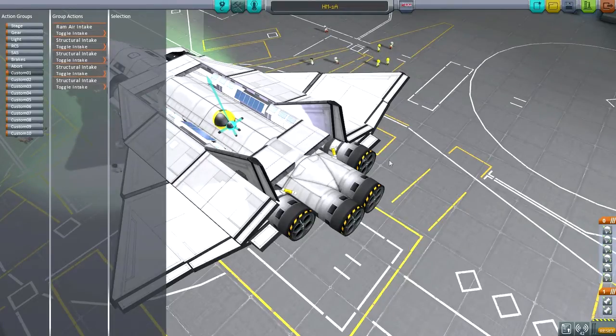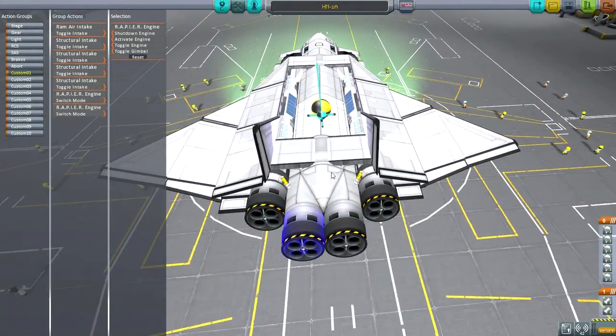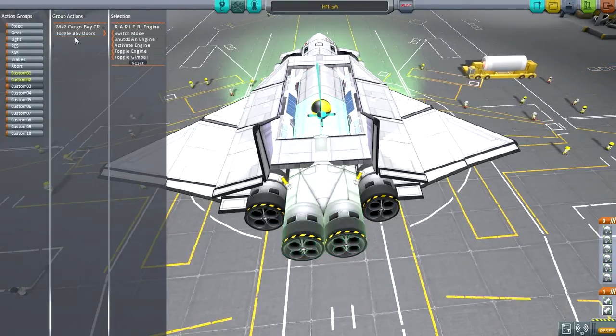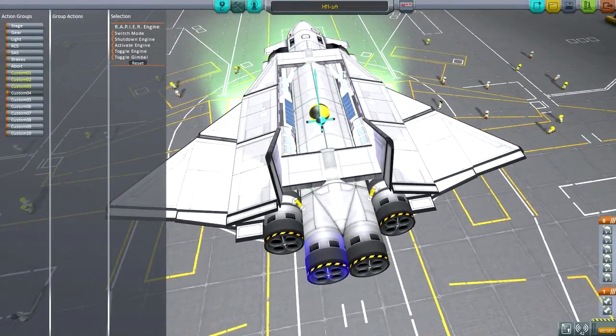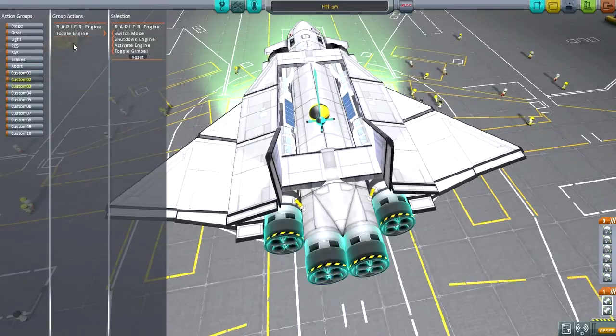So now we've got the intakes here. And so when the intakes toggle, we'll also want to switch mode on the Rapiers. Now there is a difference between the two sets of Rapiers because the center ones have the advantage of all this liquid fuel in the center, but the outer ones don't. So we want to be able to switch off the outer ones and keep on the inner ones. I'm going to have a toggle engine - that's the cargo bay doors, let's move those out. I'll toggle these engines because we will want to be able to switch them off just in case of an abort, because we will need to pop the parachutes in that case.